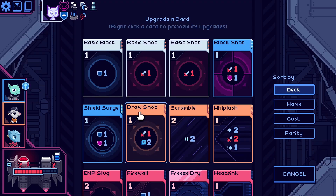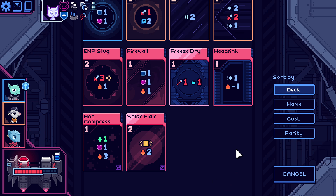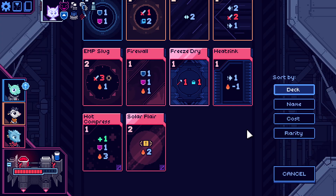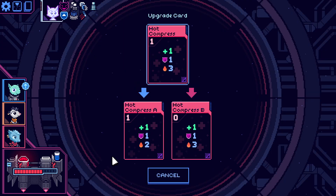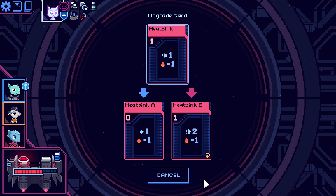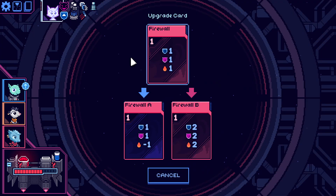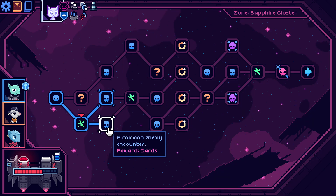We want the upgrade now, I think. Let's upgrade — there's definitely some options here. You being flippable would be very good. You not doing so much heat is obviously good. Might be firewall though, just to help us manage that heat straight away. You're already minus — well, still positive. Let's go with firewall A.